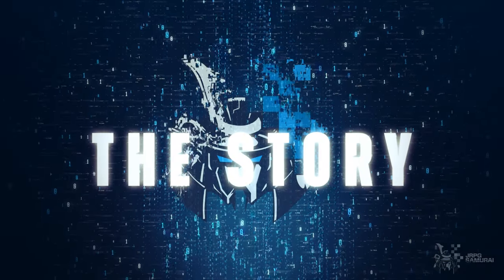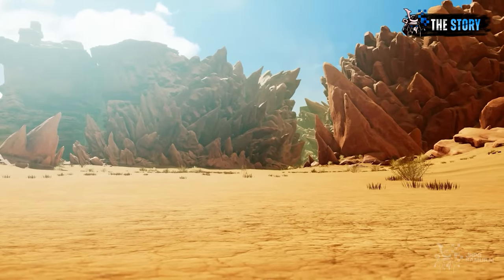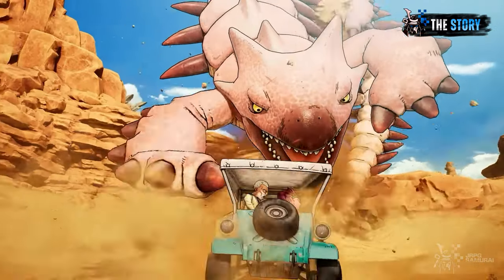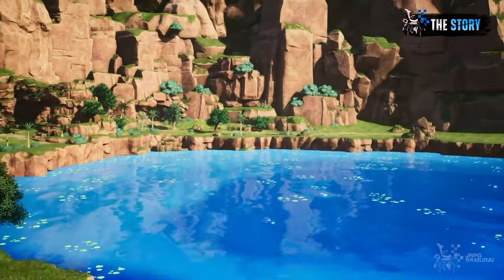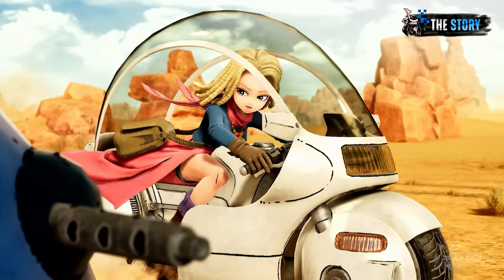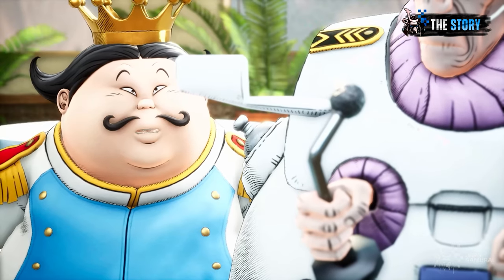Sandland takes place in a world where both humans and demons suffer from an extreme water shortage, a world filled mostly with sand and its harsh weather conditions. You will be playing as Beelzebub, a prince and son of Lucifer, who will embark on a perilous journey to find the legendary spring hidden in the world. He is not alone, accompanied by Sheriff Rao, Beelzebub's chaperone named Thief, and a mysterious girl named Anne who is knowledgeable in vehicles. Together, they will meet many new friends and foes as they venture into the unknown.